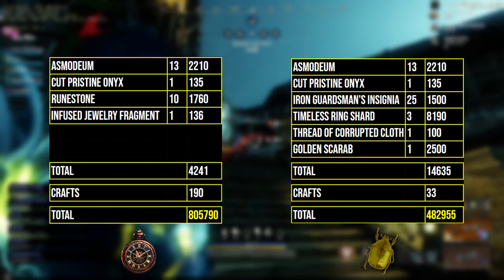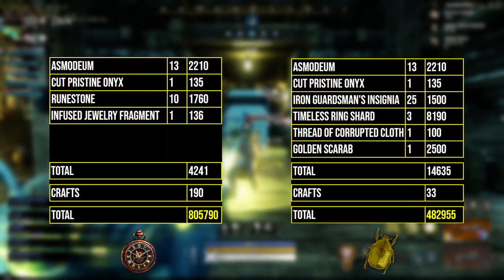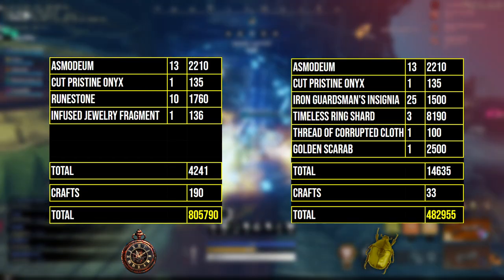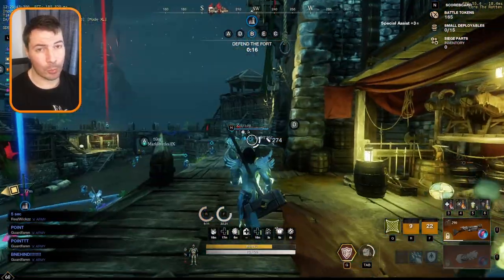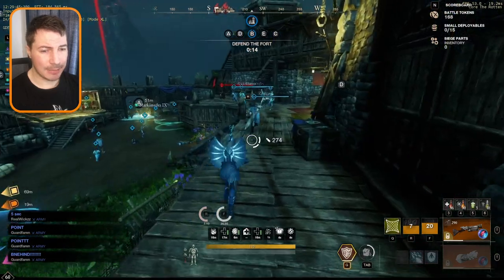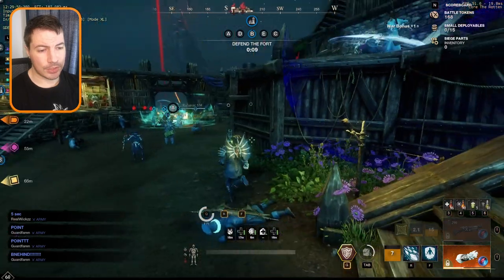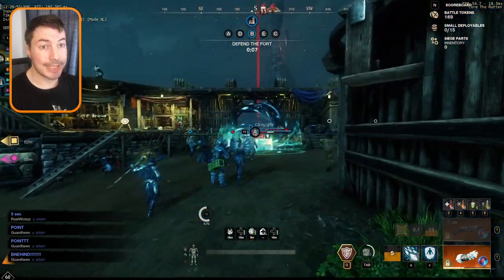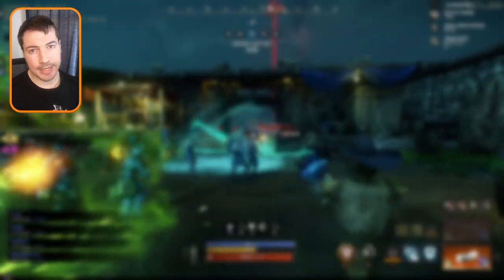I just wanted to compare it since I see a lot of people rolling with runic stopwatches and I think they're wasting their gold — unless timeless shards are really expensive on your server, in which case it might not make sense to roll with golden scarabs instead. If you're looking for a way to consistently make gold, you can watch this video right here, and I'll see you in my next video.